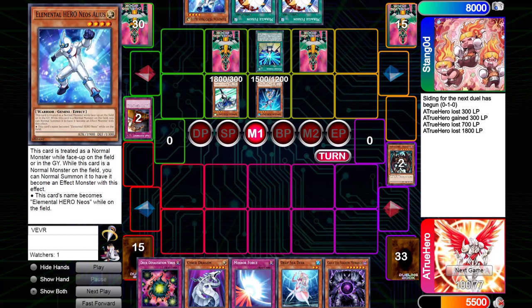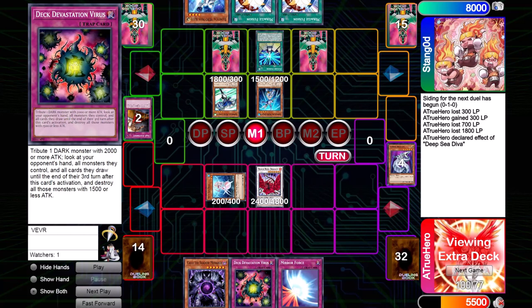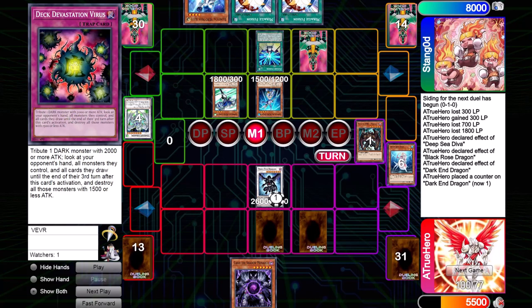Rather than losing everything, I go for a unique play: first testing whether he really does have Starlight Road. I Special Summon Cyber, Normal Summon Diva, and go for Black Rose. If it goes off, great — if he activates Starlight Road, I have a contingency plan. He does indeed have Starlight Road, so I execute the contingency: I make Darkend Dragon to send his Stardust, which makes my Deck Devastation Virus live. I make Darkend, send his Stardust, and set Deck Devastation Virus along with Mirror Force. I don't attack because I still read that he has a battle trap — the game state hasn't changed, so there's no reason to abandon that read.